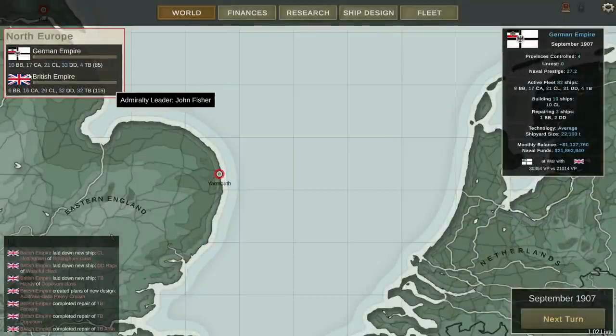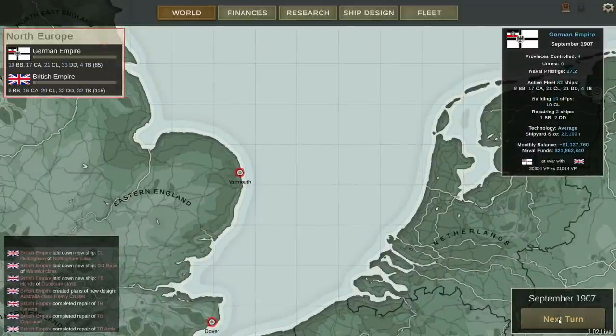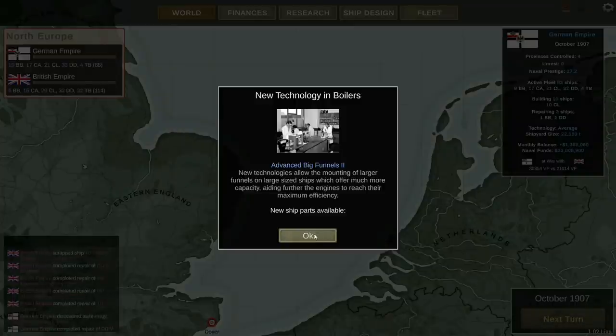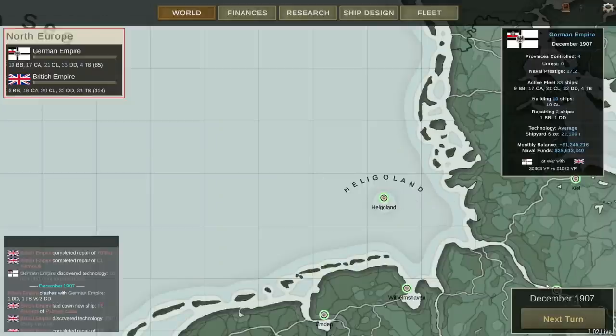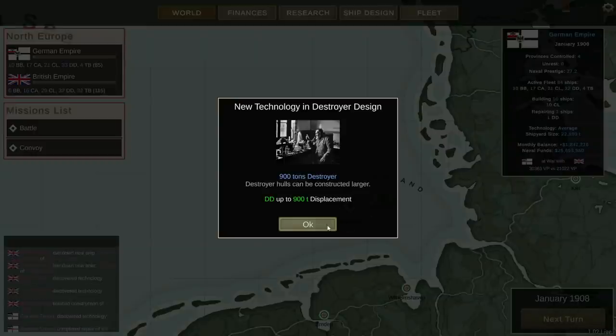We've got a 10 to 6 advantage on battleships, 17 to 16 on heavy cruisers. We're going to have the advantage in light cruisers as soon as these new ones are out, and we've got the advantage in destroyers. He's building new light cruisers, destroyers, torpedo boats, and created plans for a new heavy cruiser design. We've now got 18-inch torpedo tubes available — those along with the new range are really nice advances in torpedo technology, it's just unfortunate we don't have any new ships being worked on.